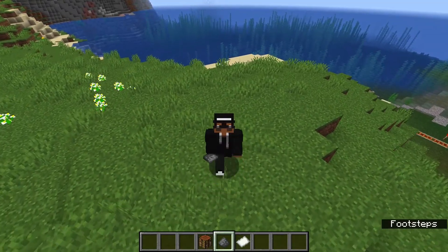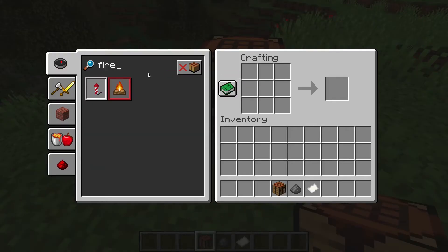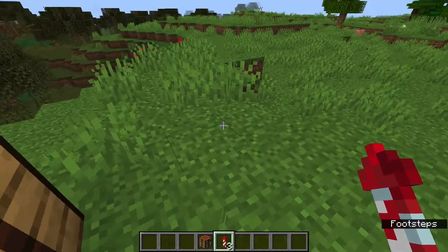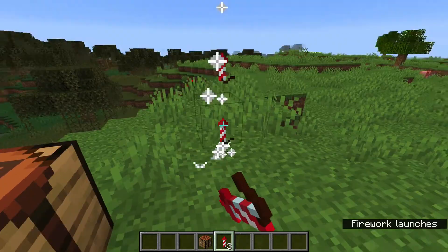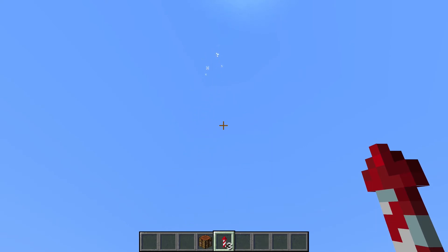Your everyday simple firework rockets can now be crafted using the crafting table's recipe book. If I were to type in firework rockets, here it is. And now we have our everyday simple, boring firework rockets, which are only amusing when you're wearing elytra.